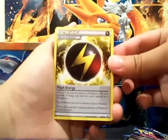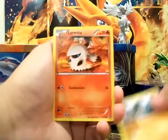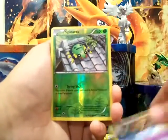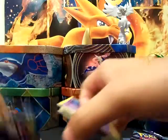Got a Flash Energy, Sligoo, Paint Roller, a Wooper, Golurk, Larvesta, Ralts, Boltoy, Ancient Trait, a Spinarak, and a Kledo Non-Holo Rare. Okay, so the free booster pack didn't give us anything good this time.